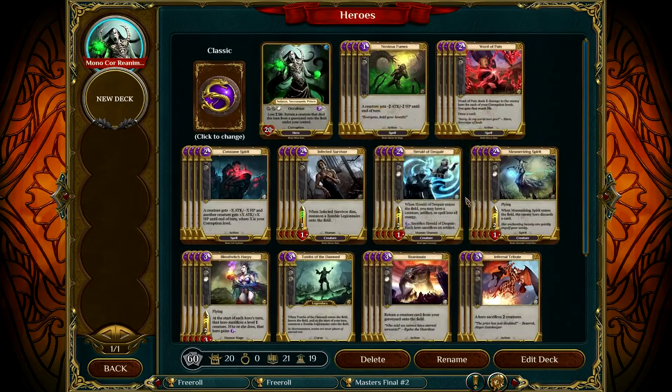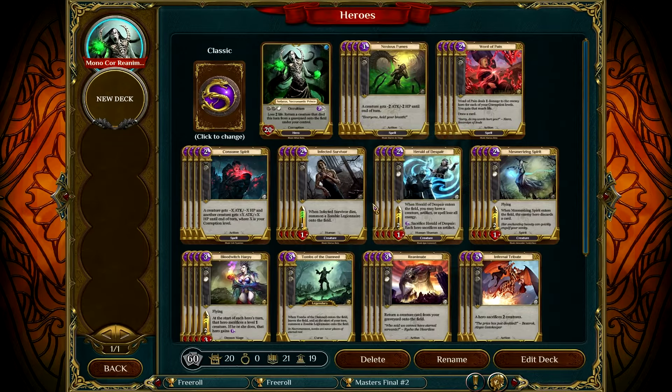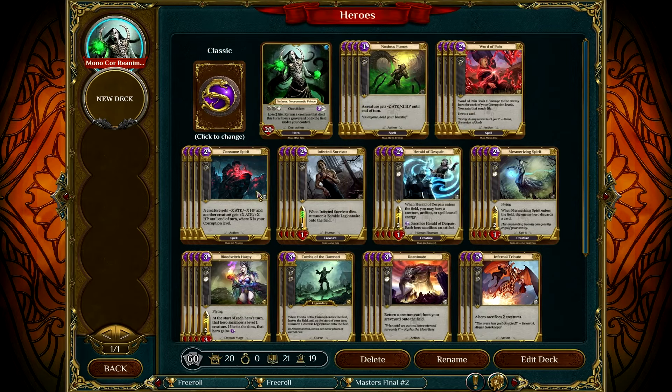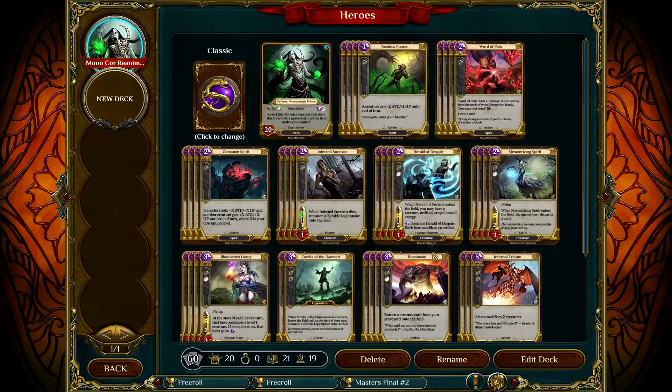Creatures — we have quite a few, or not many. Infected Survivor: only costs two, one level. When Infected Survivor dies, summon a Zombie Legionnaire onto the field. So it's good at pinging off one-health goblins and then still having a creature in the field. It's good at surviving board wipes because you still get a creature. Three speed can be very important, especially with Consume Spirit because it allows you to take out Library Guards. It's mainly that, but it allows you to keep getting in and pinging things, and it's a good blocker, so Infected Survivor does quite a good job in this deck.